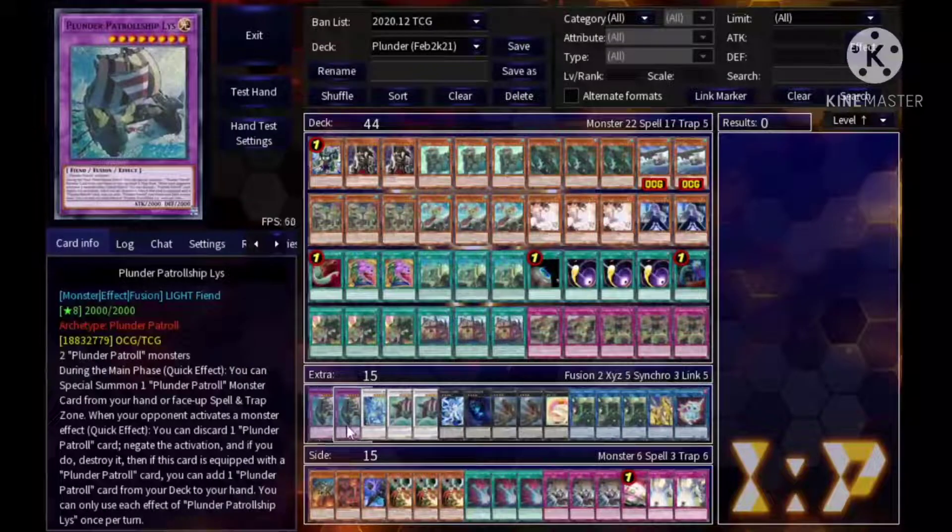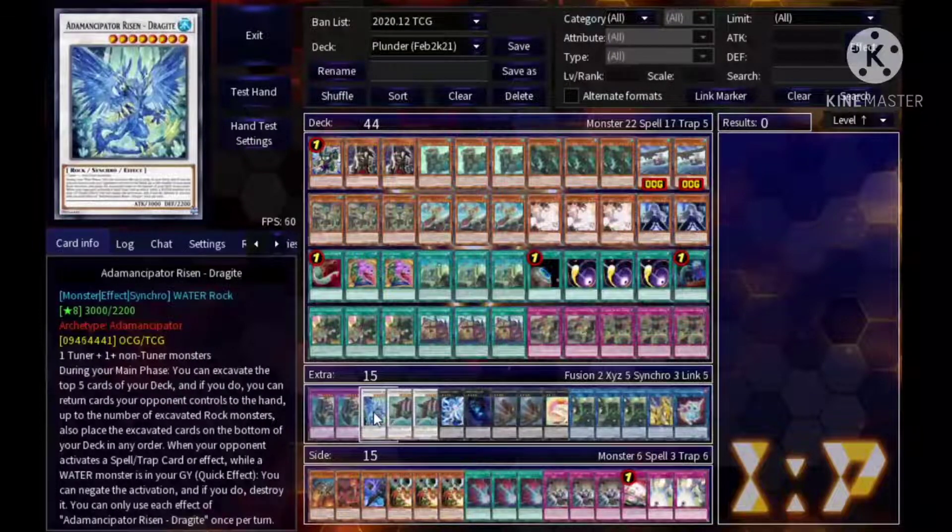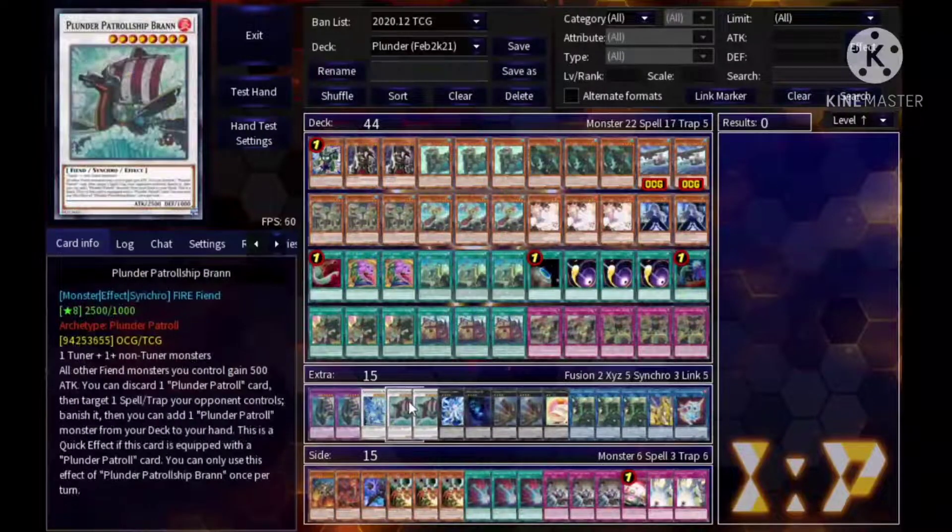Next for the extra deck — two Leviair, the monster negator. It special summons a Plunder monster from your spell/trap zone during the main phase as a quick effect. Dragite for spell/trap negation — we don't play Nibiru so we can't use that negate, but spell and trap negate is useful. Triple Brandish — it banishes spells and traps, and becomes a quick effect when equipped with a Plunder card. When you do banish, you can add a Plunder monster from your deck to your hand.